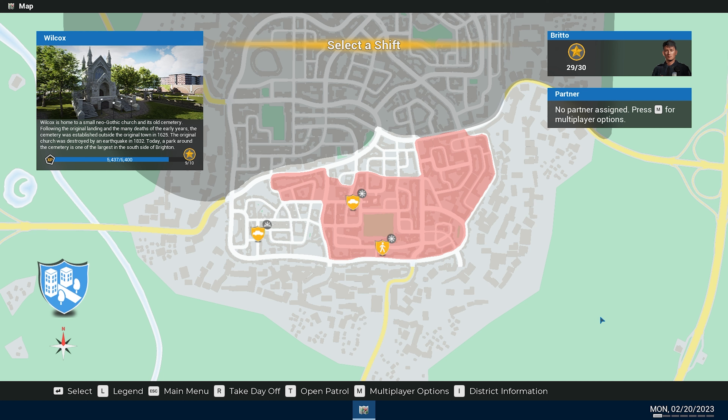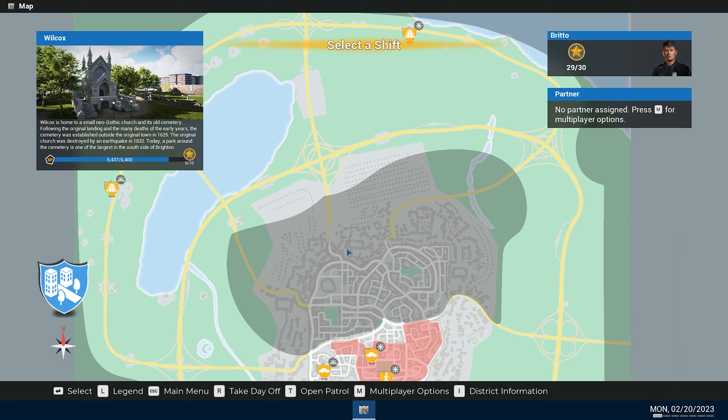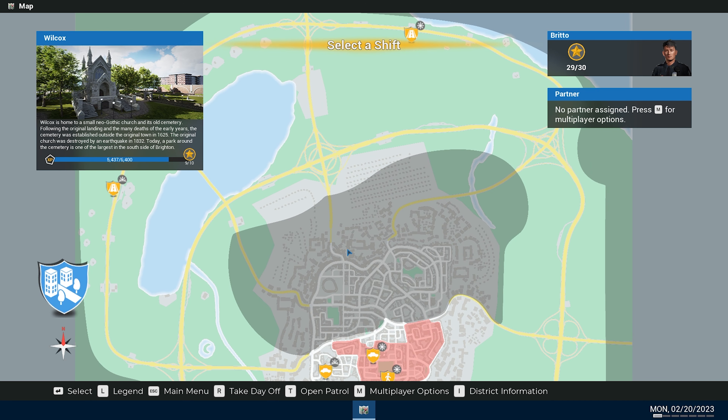Hey guys, Britta here, welcome back to Police Simulator Patrol Officers. We're here for another Highway Expansion DLC look before the release on June 18th — the game will be out then, it'll be $29.50 Australian, so you'll need to convert that to your own currency. Head to the Steam page to check your price — currently 10% off, promotion ends July 12th.